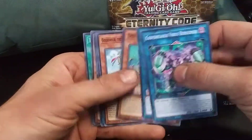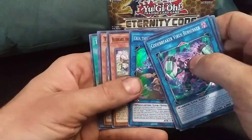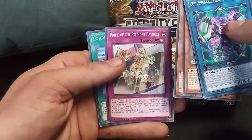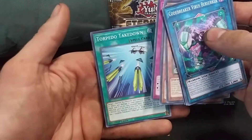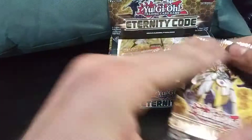So we got Virus Berserker, another Magician, a Deep Sea, Golden Hair. I had already talked about the Charmer in the last one. Then we got a Plunder Patrol, Thunder Dragon Lord, Pride of the Plunder Patrol. We got a Trap Card to help them out, and another Torpedo Takedown. Let's go ahead and wrap this up.